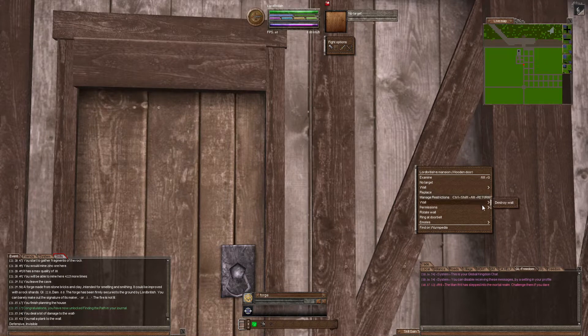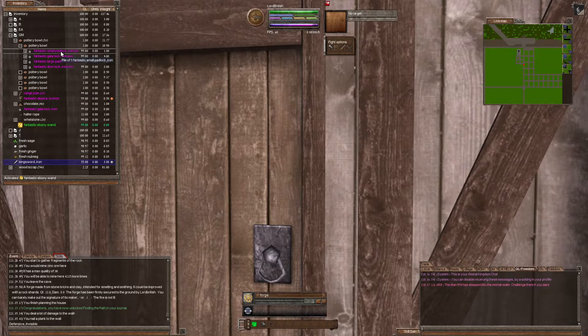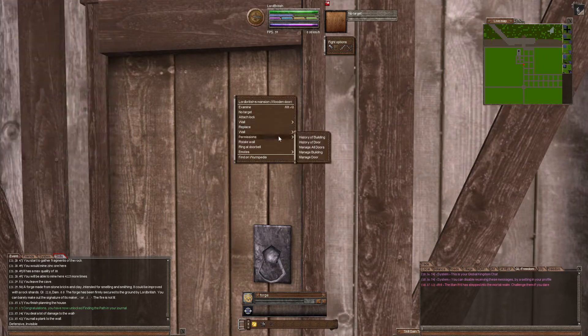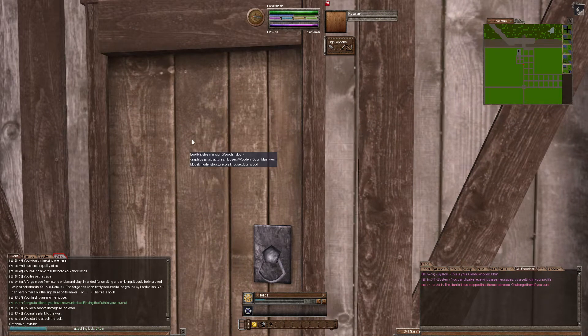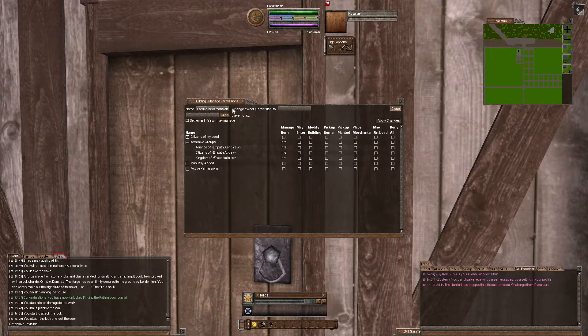The house will be locked — only you will be permitted to enter it. I'll manage the building and change the name to 'John Doe's house.' The owner of the house will be the mayor. I'll add 'John' here — so John will be able to manage, enter, modify the building, pick items, pick planted, and make items. There's no reason to put a merchant in your locked house.